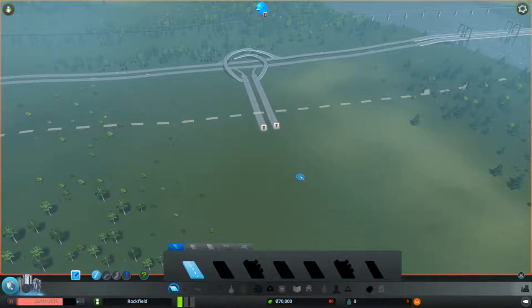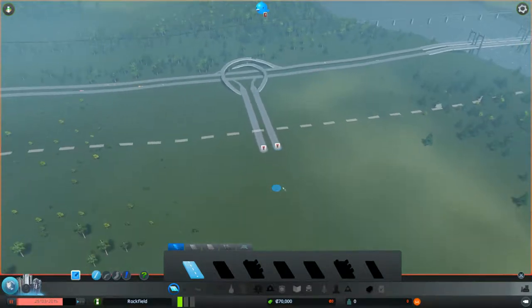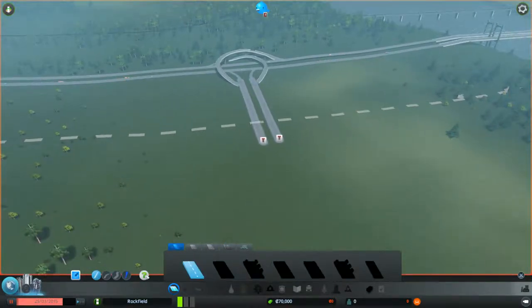Unlike SimCity where you can place a building first and then create the road later, in City Skylines you have to start with a road. Early in the game you can only have a few types of road, and more unlock as you complete tasks.